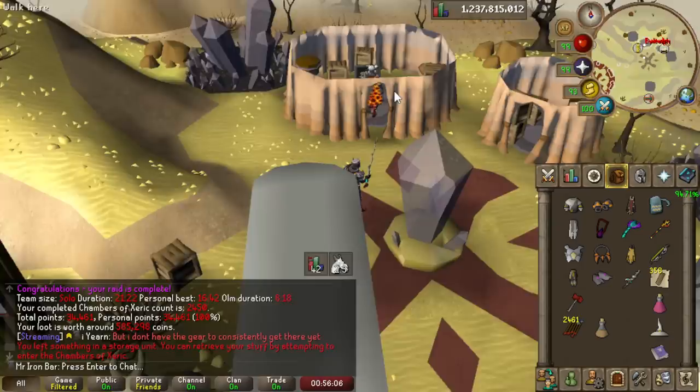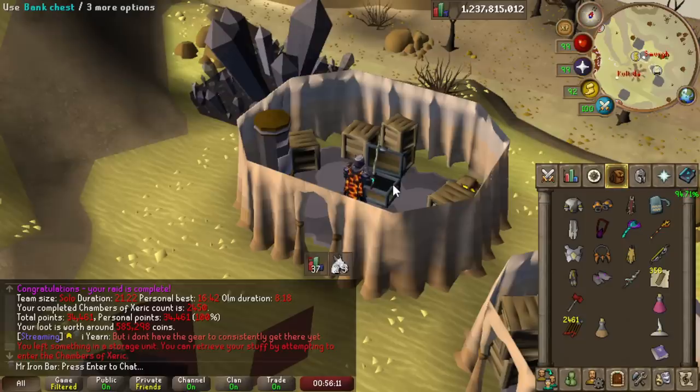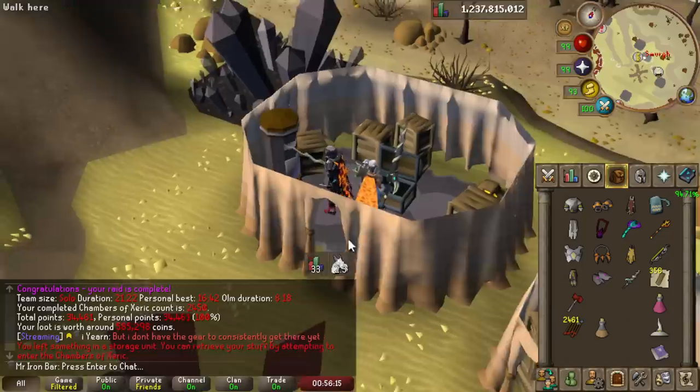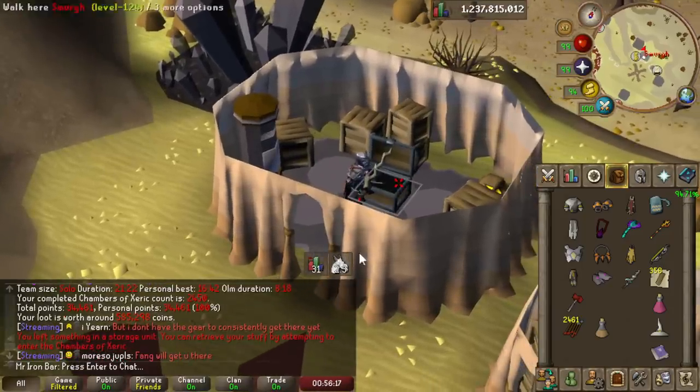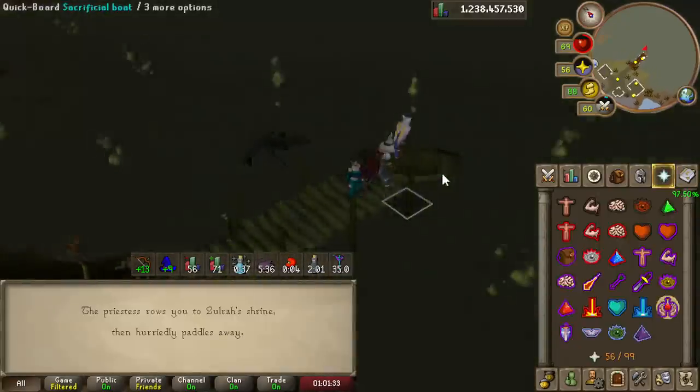The staff definitely saved a lot because I was able to just max DPS most of it. The slowest we had was around nine minutes. Back in my day, if you could do a 10-minute Olm that was already considered fast - so this is actually insane.